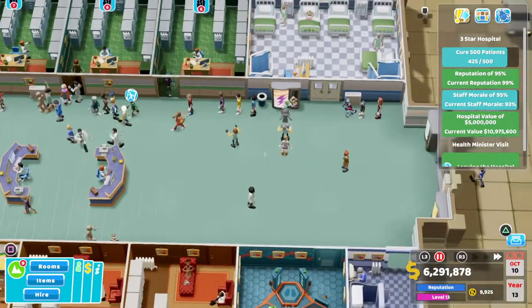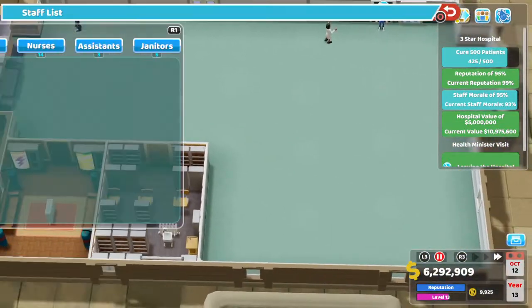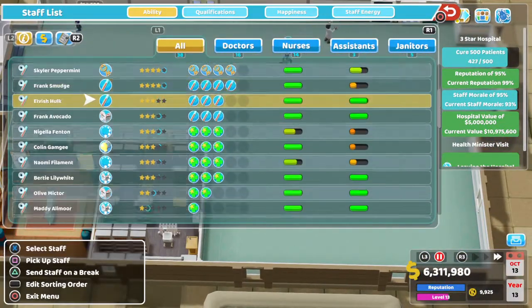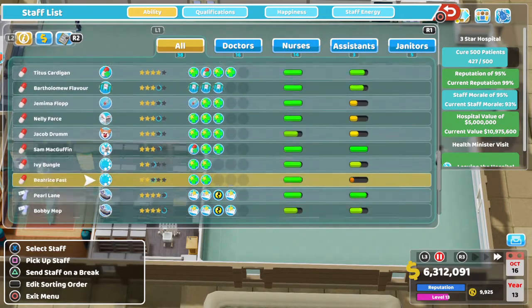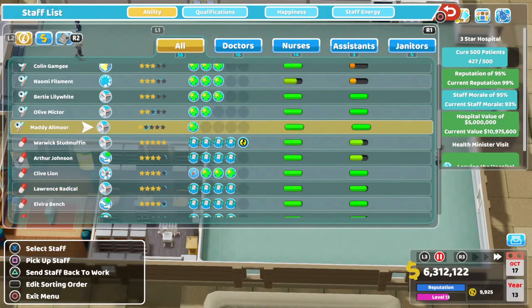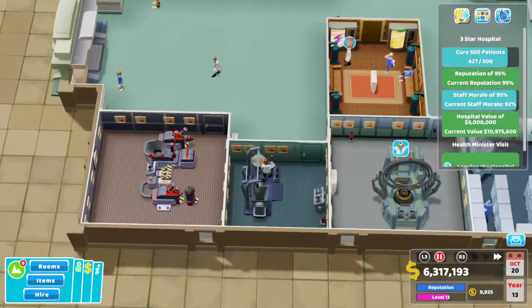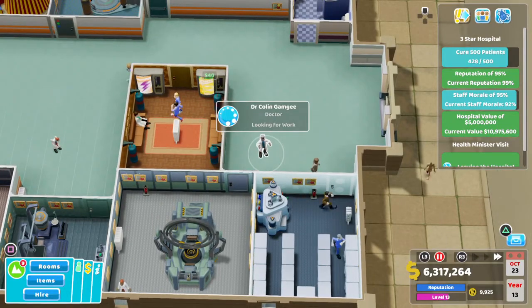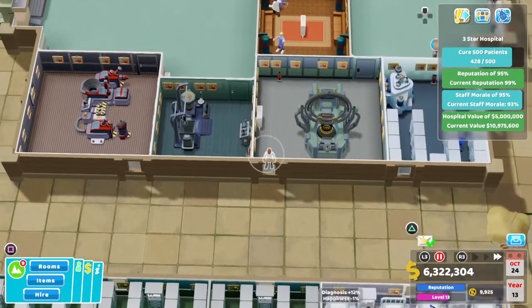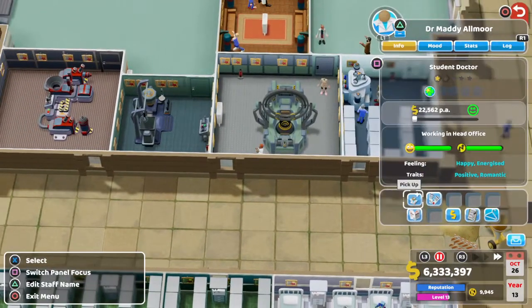We only got 75 left to go so this should be a fairly short video, because we have absolutely smashed it in terms of Two Point Hospital. Never heard this doctor get to the next level though, so I'm going to drop them in here. There are a few more and I should be able to train them for DNA.